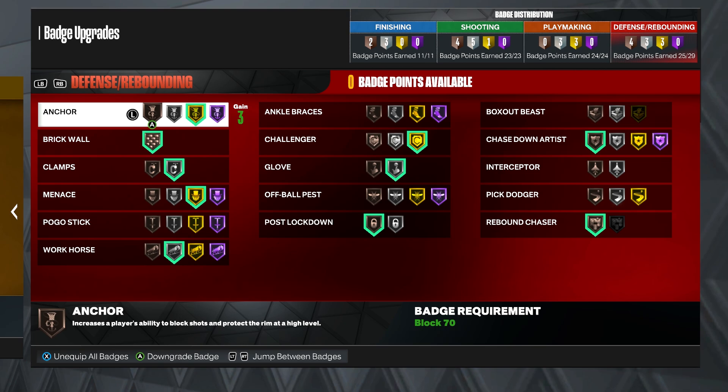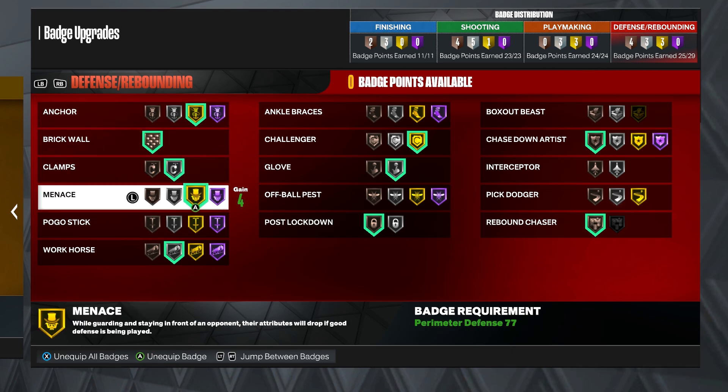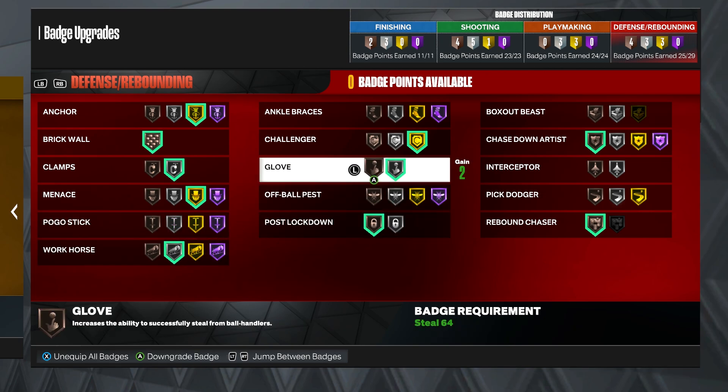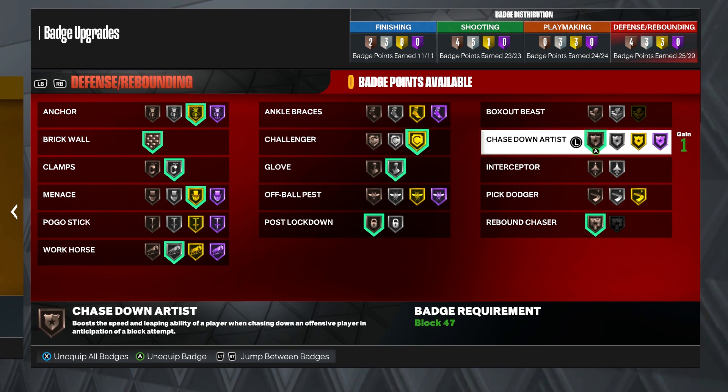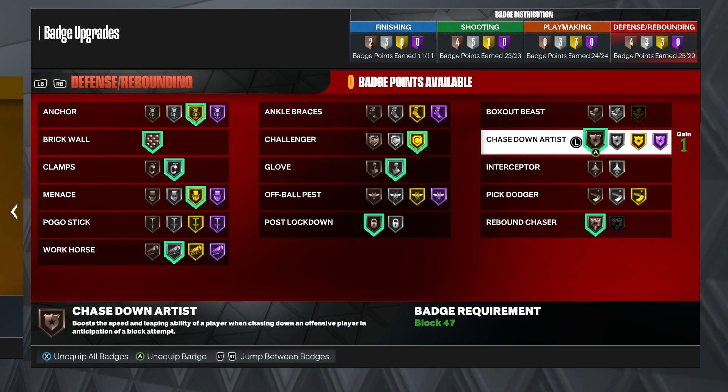For defensive badges — and these aren't even maxed out yet — I run: Anchor on Gold, Brick Wall on Bronze, Clamp on Silver, Menace on Gold, Workhorse on Silver, Post Lockdown on Bronze, Glove on Silver, Challenger on Gold, Rebound Chaser, and Chase Down Artist on Bronze. That's it for the build video — if this video helped y'all, leave a like for me.